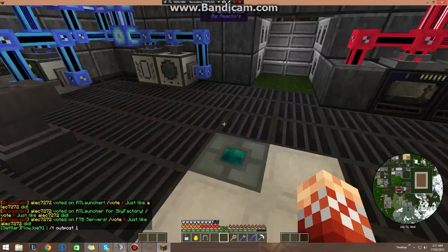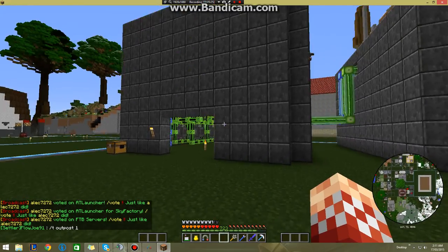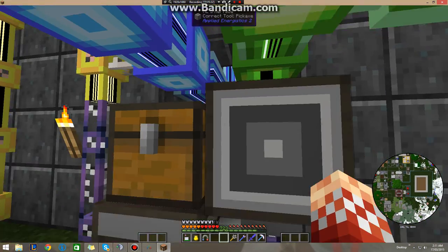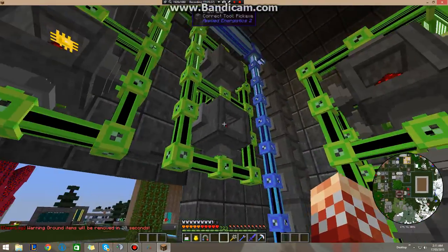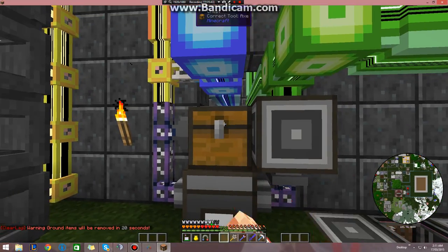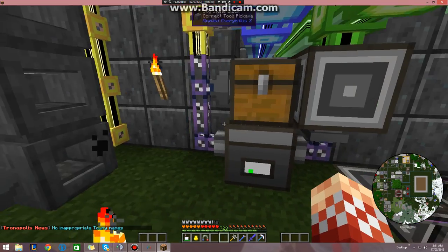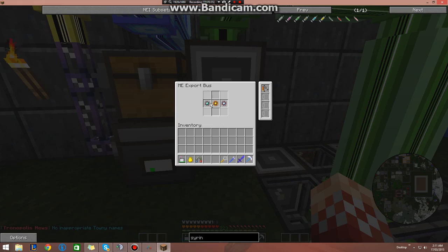When you begin out, I normally tend to start with a little setup that is just one inscriber for each inscriber press and then one inscriber to finish off all the presses that get made. I have this on a subnetwork because if I had it on my main network, it would be sending all my gold and all my silicon over here to be processed and I wouldn't have any for anything else. So I have it on the subnetwork and use a chest with an import bus to keep them separate. When I'm totally finished making them, I'll export them back into the interface.